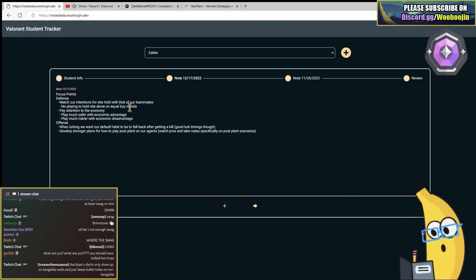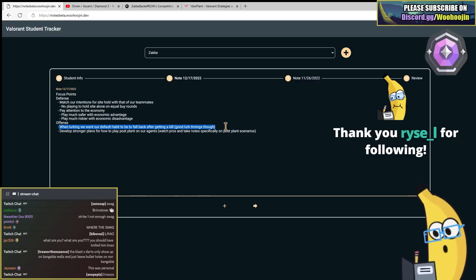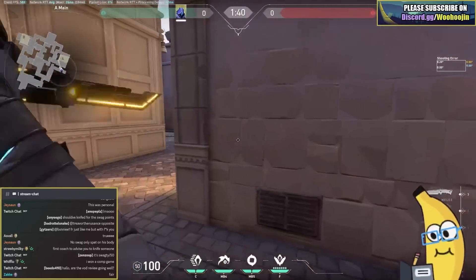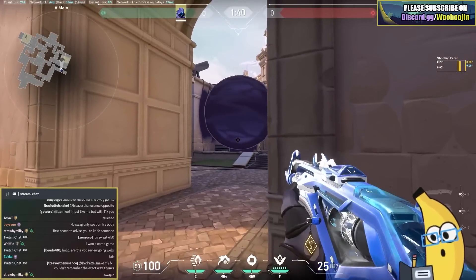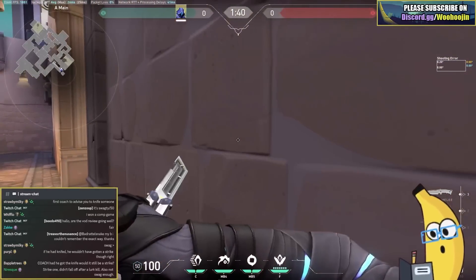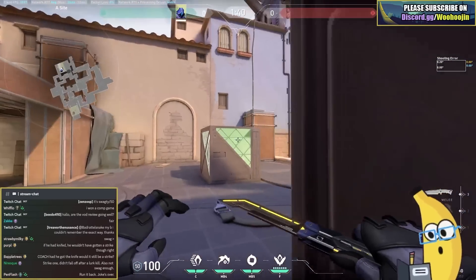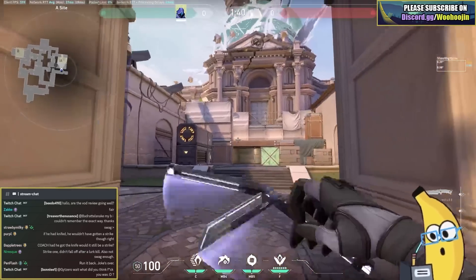Decent offense, but I have to give you a strike - we were lurking, got a kill, and then you just kept fighting. Even on offense, we're gonna have to run it back with these A post-plants. Omen is usually the most cozy falling into the A main area because he can one-way off the bomb and play off his smoke. It's really hard for defenders to deal with this. I'd like to see us trying to play this way more. I liked that we went to throw the one-way that one round, but I didn't like how we always found ourselves in this weird awkward angle at Hell. A main is better; pushing Heaven's not bad either.